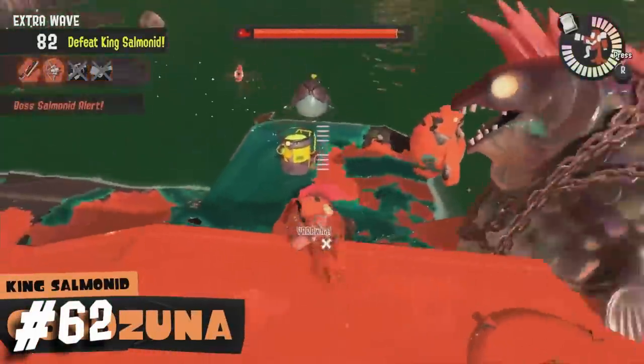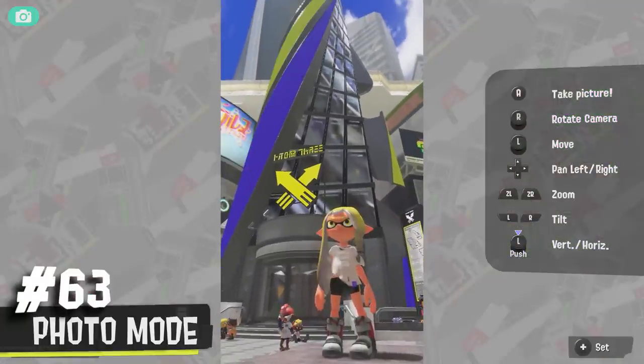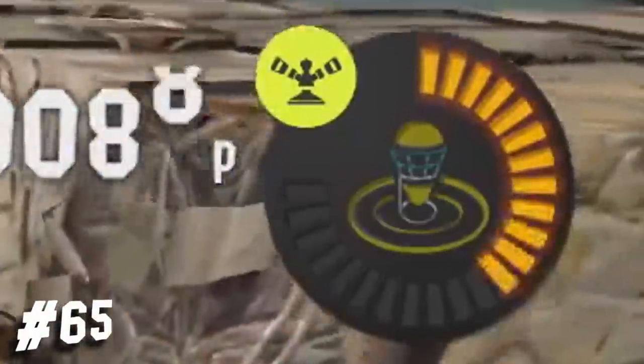The addition of photo mode is nice and all, but it really lacks filters, free camera, colors, and much more. There is a set button, and I don't know if this means you can change where you want your character to be. As we're shown recon mode, the heavy splatling comes with the sprinkler and wave breaker.